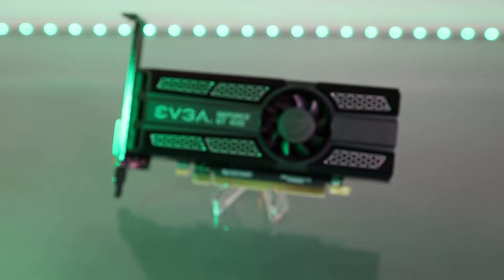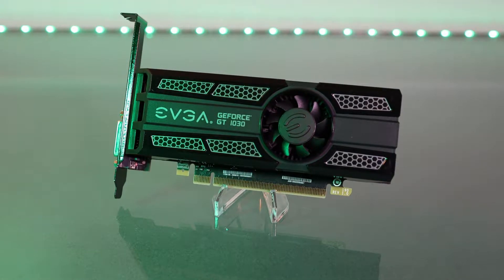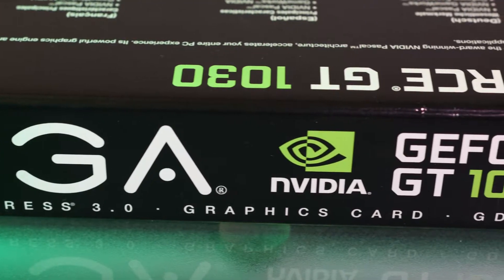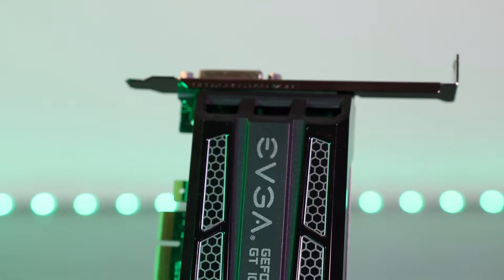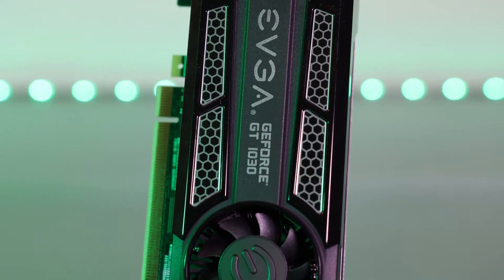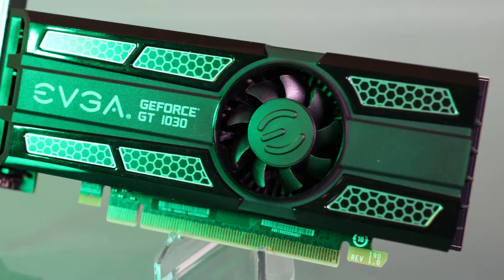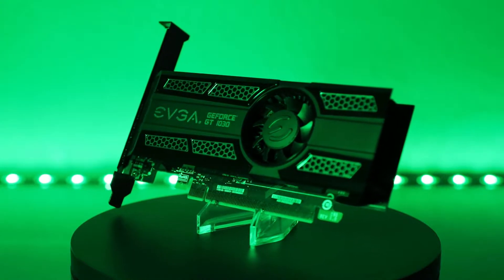Today we're going to be taking a look at the Nvidia GT 1030, an entry-level graphics card that doesn't even get the GTX branding. This is the SC model from EVGA, and it's convenient in a few different ways. It comes with a low profile bracket, meaning you can put this in a small form factor PC, and it only draws 30 watts from the PCIe slot on your motherboard, so it doesn't need any external power.